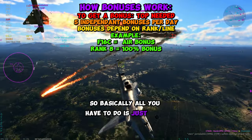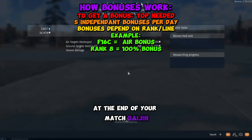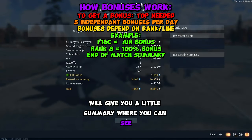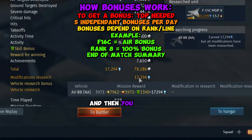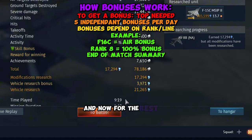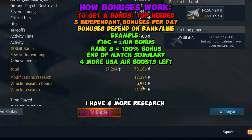Basically, all you have to do is just play the game like normal. At the end of your match, you'll get a little summary where you can see where you got the bonus — the normal research, then the bonus underneath it, and then the total at the very bottom. For the rest of the day, I have four more research bonuses for my American Air tech tree that I can utilize.